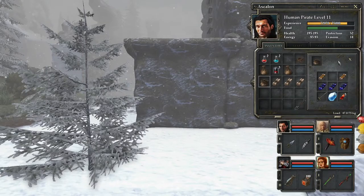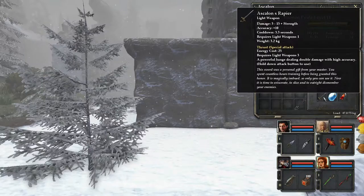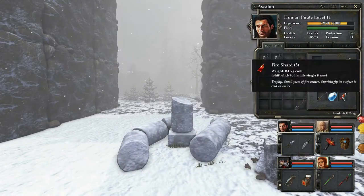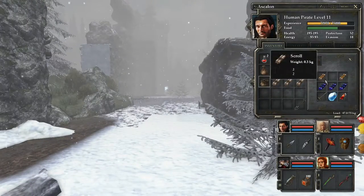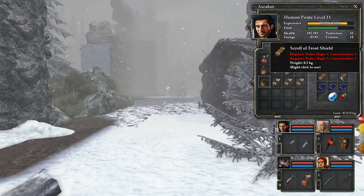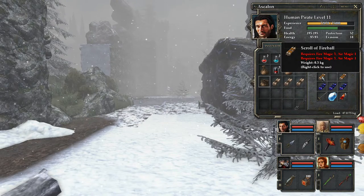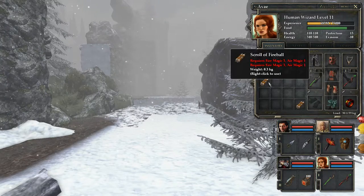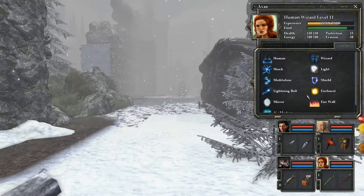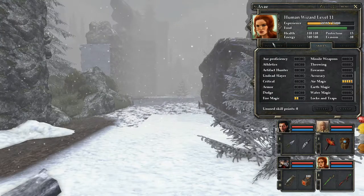I went ahead and picked up all the blueprints I have — I think this is all of them — plus all of the materials it would take to forge everything here. So once I actually find the crafting altar... what are these scrolls? Why am I carrying those around? One more point in fire and I believe you'll be able to learn that. I could have learned it now with that fire sword, but I didn't bring that with me.